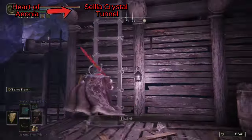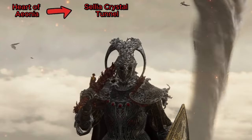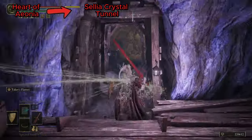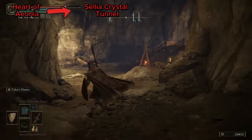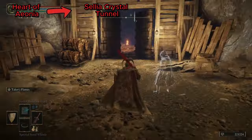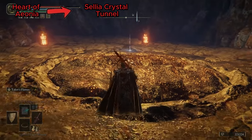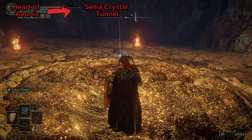If this is your first time going through the cave, make sure to kick this ladder to unlock the shortcut or you might regret that later. Behind this door is the enemy that drops the bell bearing. Once you have it, we can move on to the second.